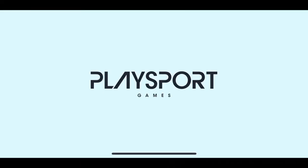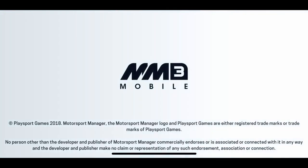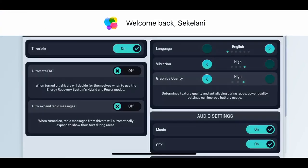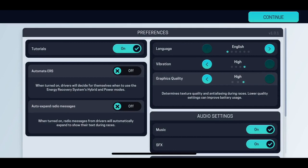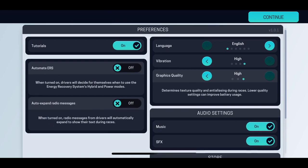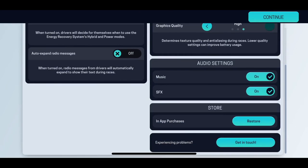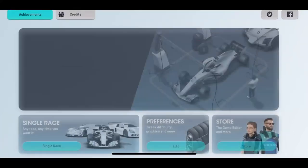Let's boot this game up and enjoy it — really excited to show you guys this full screen on the iPhone X. There are lots of options to pick from. Going to preferences, you can see there's a tutorial option, ultimate ERS — when turned on, drivers will decide for themselves when to use energy recovery. There's also auto expand radio messages during races. We're able to change languages, graphic settings, music, and other settings, and restore in-app purchases too.